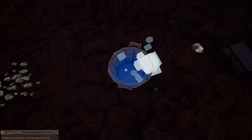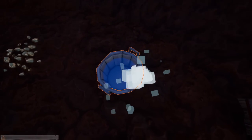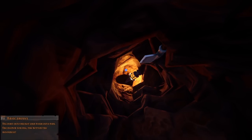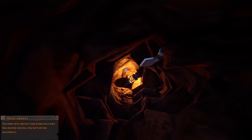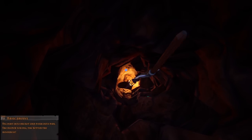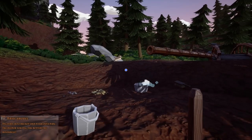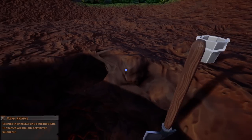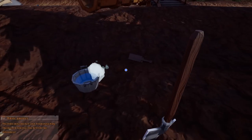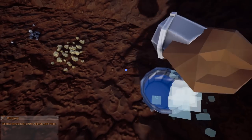I notice something that looked a little diamondy down here. I'm pretty deep — I think I'm about as deep as I can go. See that floor right there? I can't dig that anymore, so it looks like I've dug down as far as I can go. I threw my lantern down there. You're supposed to get better stuff as you dig lower, but maybe that's not quite in the game yet — I don't really notice much of a difference.